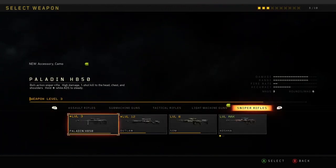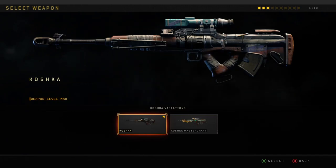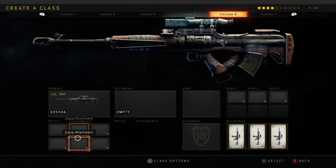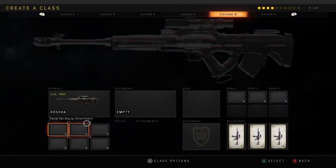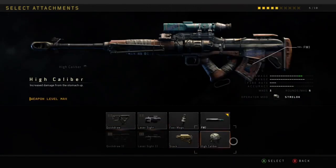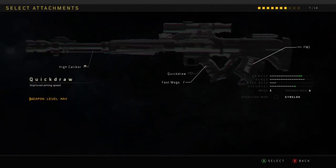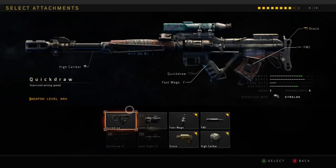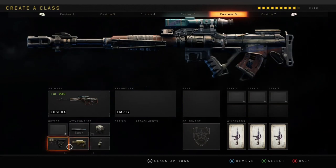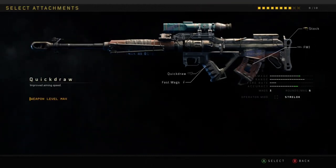This is my second class and it's my sniper class. You want to get the Koshka with no optics, then high caliber, FMJ, fast max stock.